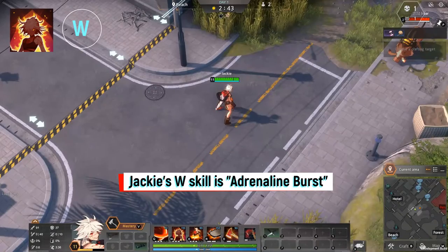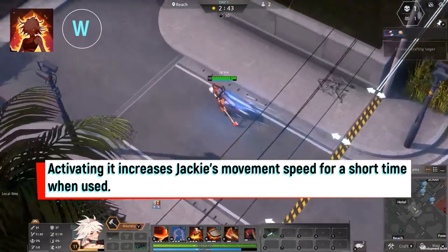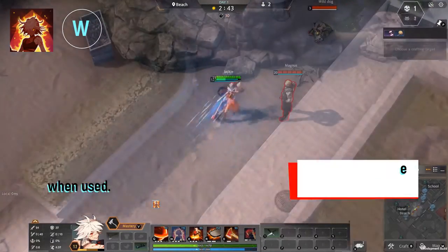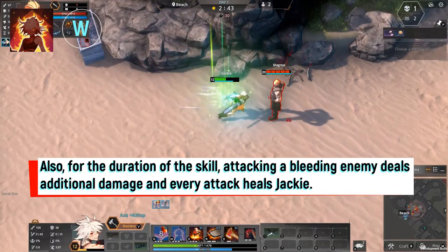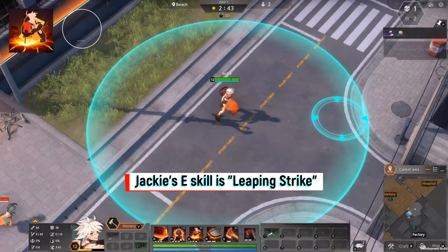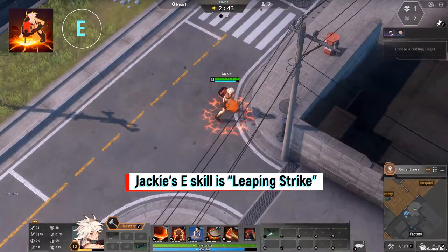Jackie's W skill is Adrenaline Burst. Activating it increases Jackie's movement speed for a short time. Also for the duration of the skill, attacking a bleeding enemy deals additional damage and every attack heals Jackie.